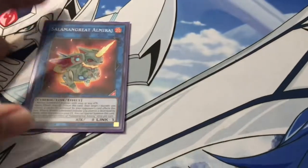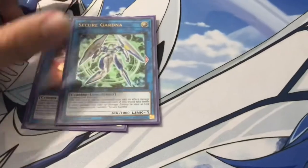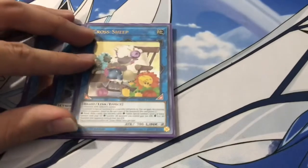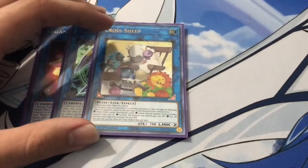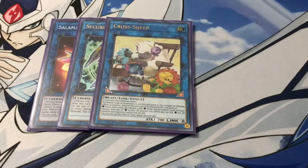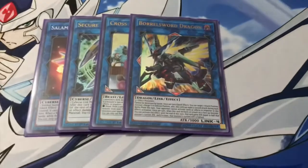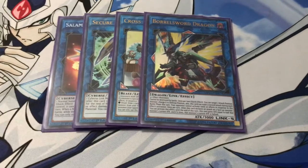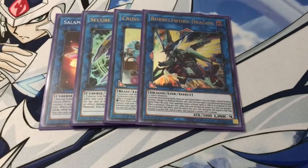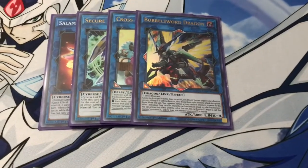Link Monsters — we play Almirage just for extra link plays. If we summon Alistair, we can go into him, and then we can also go into Secure Gardener because it's a light monster. Next up we have Cross Sheep, because its fusion effect is amazing — when a fusion monster is summoned to an arrow that it points to, you can special summon a level 4 or lower monster from the graveyard. Last and final Link Monster we are playing is Bullsword Dragon — so good for OTKs. You could substitute this card for Avermax or Access Code Talker, literally any level 4 is fine for the deck, but for this specific deck we're only using Bullsword.